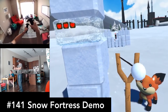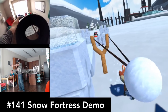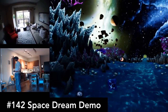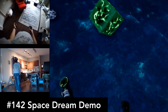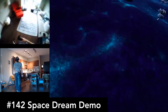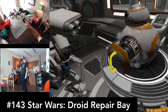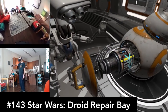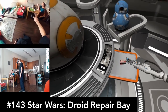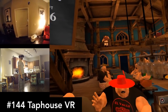Snow Fortress Demo has you building up a snow fortress and shooting snowballs at AI players. The full game will let you play multiplayer, but the demo is fun for a few minutes too. Space Dream VR Demo is an abstract musical experience — very trippy, letting you fly in space to see all kinds of abstract visuals. If you're into passive, beautiful experiences, you might like this. From the team that brought you Trials on Tatooine, Star Wars Droid Repair Bay is short but fun and well made — recommended especially if you're a Star Wars fan. Tap House VR has you running a bar, and as you'd expect, it's all about multitasking. Give it a shot if that's your thing.